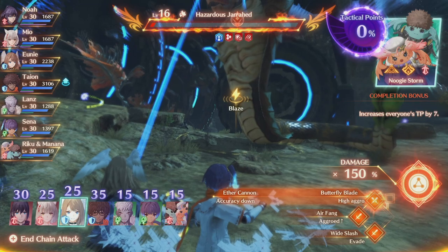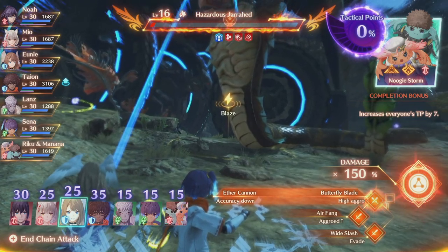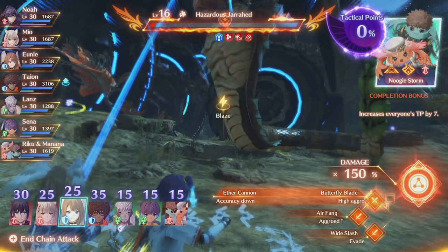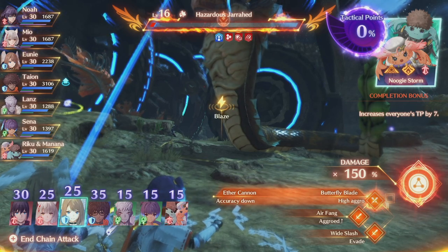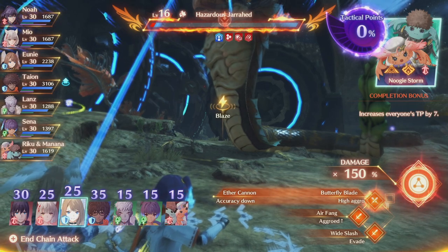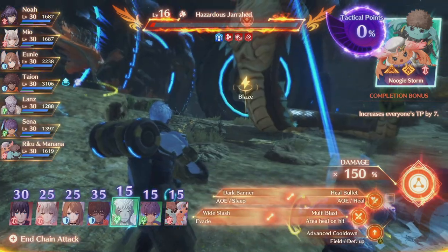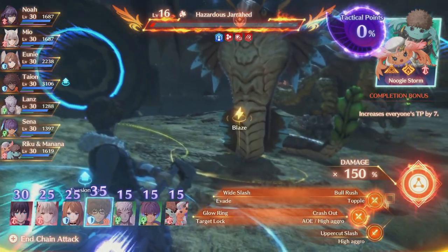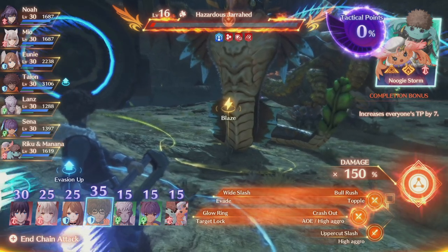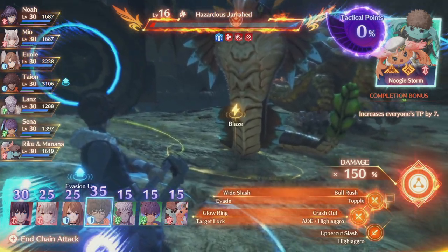You need to keep enough characters available to get through all the chain attack rounds, because if you run out of characters and don't get TP to 100, the chain attack ends. So you have to balance all these forces to get the perfect chain attack going. The last thing to cover before diving into an example is defender characters. If you finish a round with a defender, there's a 100% chance it will give you your highest TP character back on the next round.